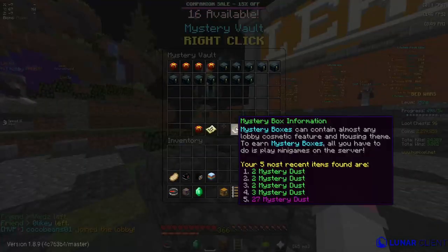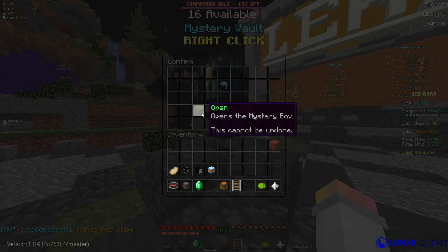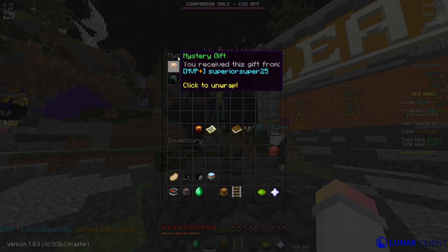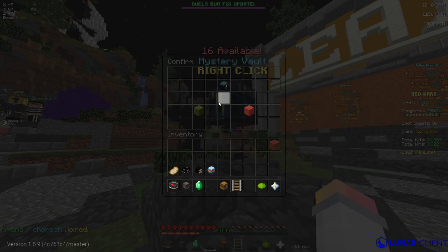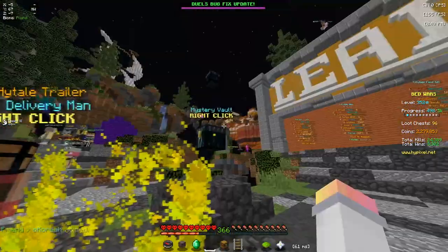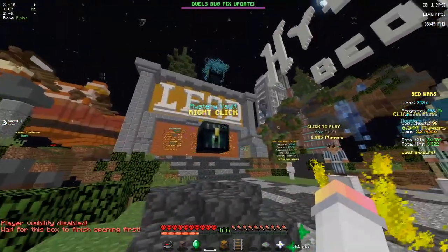But the main way of getting Mystery Dust — and I'm gonna show this off — is by opening these mystery boxes. You'll get these pretty much with a chance every time you join a lobby. I don't think you can just spam through lobbies; it's like every time after you play a game and you get back in a lobby, so don't just do that. I'll open one up quickly and show you kind of what it looks like.